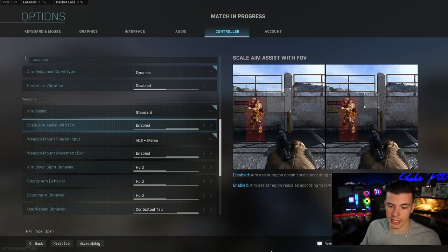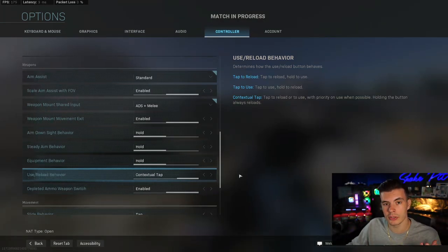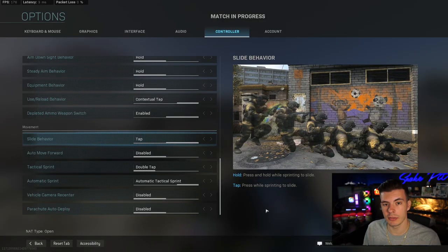I have ADS behavior set to hold and use and reload behavior set to contextual tap, which helps in fights — it knows whether you're trying to reload or close a door. For controller movement settings, two things are very important: set your slide behavior to tap, and set automatic sprint to automatic tactical sprint. With a controller, you can push your stick up just a little to walk, but when you throw it all the way up, you'll be automatically tactical sprinting whenever possible.